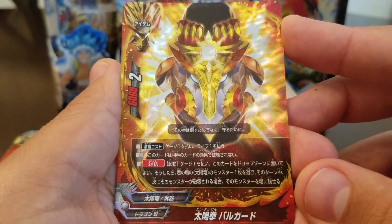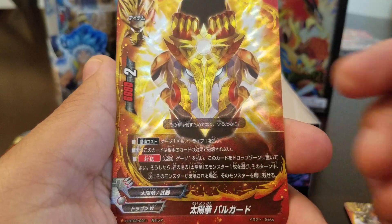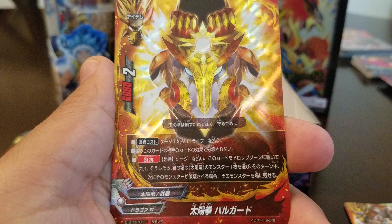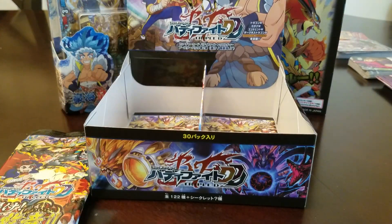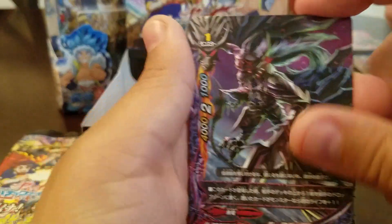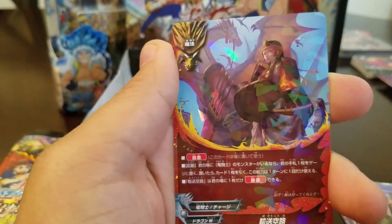Ball Guard — one gauge, one life. This card can't be destroyed by abilities. If one of your Sun Dragons would be destroyed, you can send this card to the drop zone instead. We saw that, we saw that, we saw that.